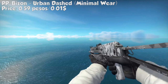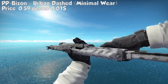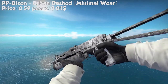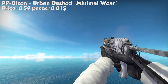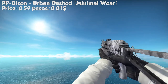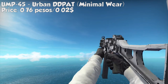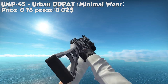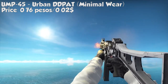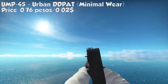For our Bizon, we got the Baroque Sand, minimal wear. It has a silverish skin spray — black, white, and silverish. If you like the silverish color, this gun is good for you. It only costs 0.59 pesos or $0.01. For the UMP-45, we got the Urban DDPAT again — same camouflage white and black design. It only costs 0.76 pesos or $0.02. It looks just the same as the other guns, so if you like matching colors, that would be cool.